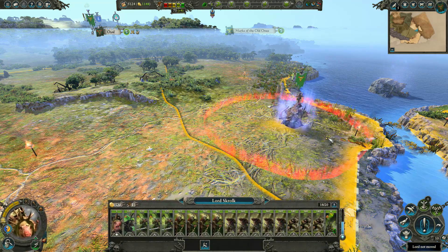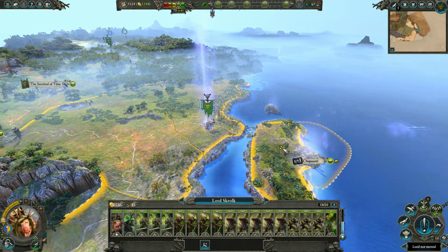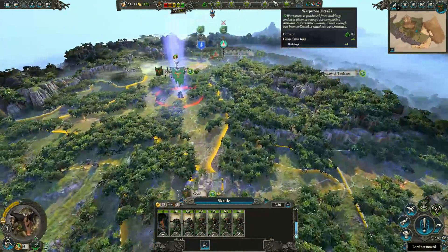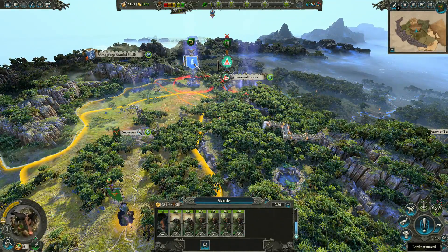Here we have Lord Skrull. He's heading over to Chupaiotl to undertake a treasure hunt over there. We've got another army up here under Skrull, and we were going to head up for Gwakmal Crater, but it looks like the dwarves are going to get there first.